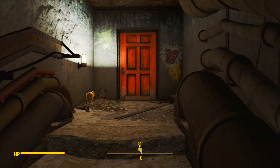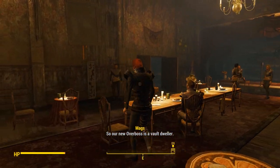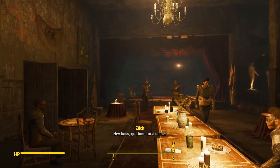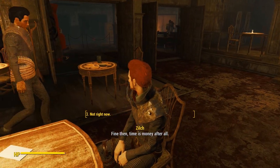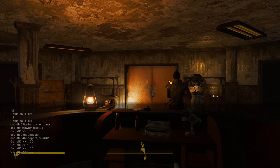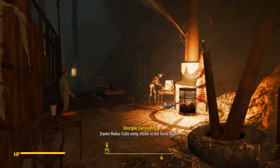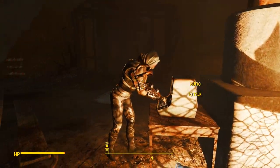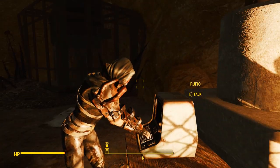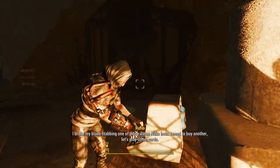The next dealer is in the Operators' headquarters — Zilch is the Operators' dealer. He hangs out in the main lair room; nothing special, just find him to play cards. Last but not least is the Disciples dealer, Rufio — an Oblivion reference — who hangs out in the back area of Fiztop Mountain. Again, he has a voice file but it's broken right now due to the archive bug.